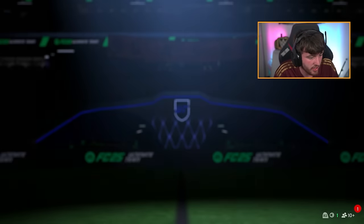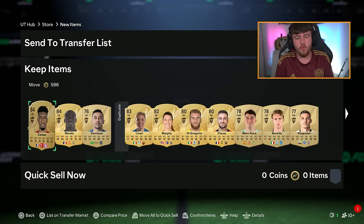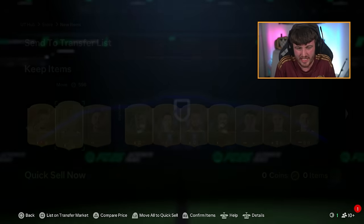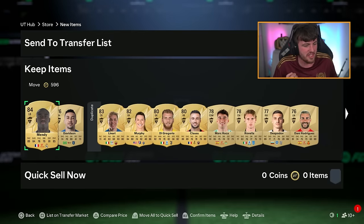Kingsley — I got it. What a pull — Ferland Mendy is fantastic! Over 100,000 coins for this card! Get in — rarest card of the game! What a pack pull — Ferland Mendy, get in there!